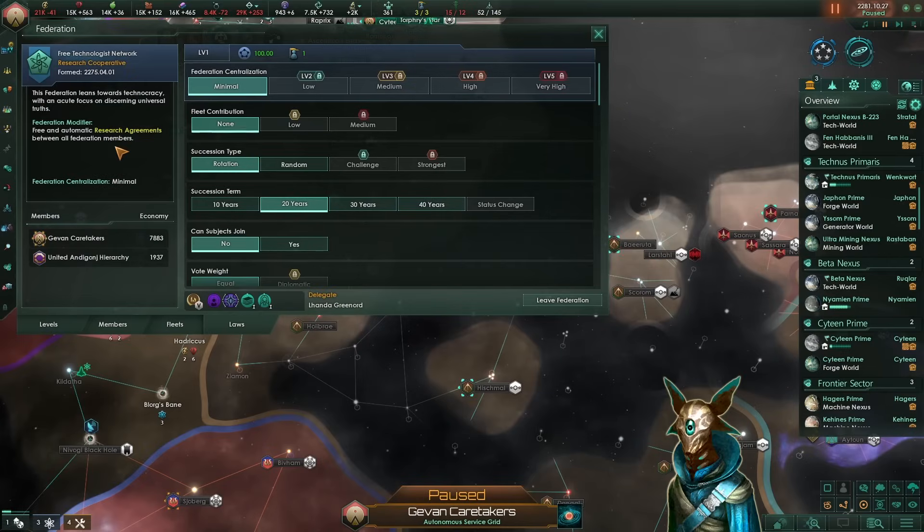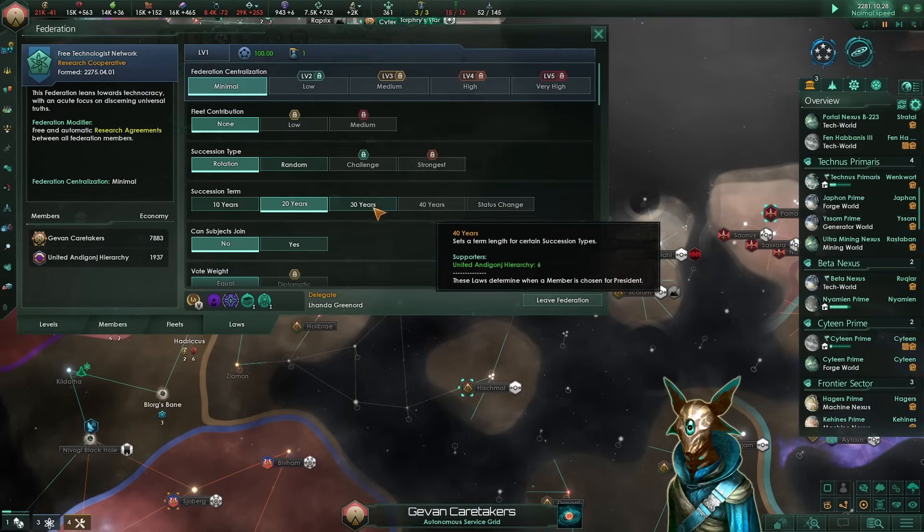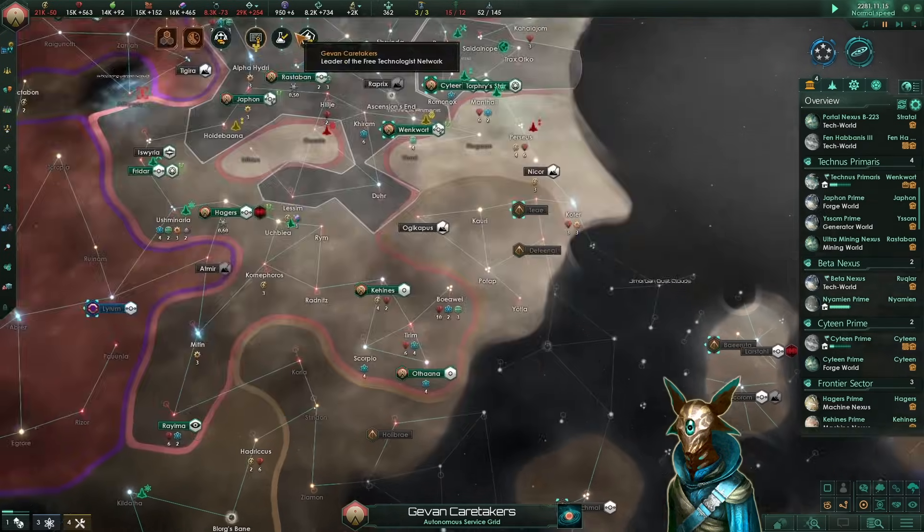Here on our federation, since we have a better opinion with our allies, we can propose to change the succession type to 40 years, thus making us stay in charge for a little more time.